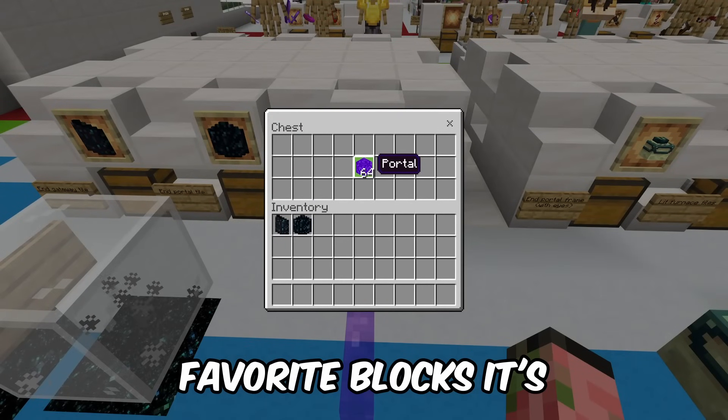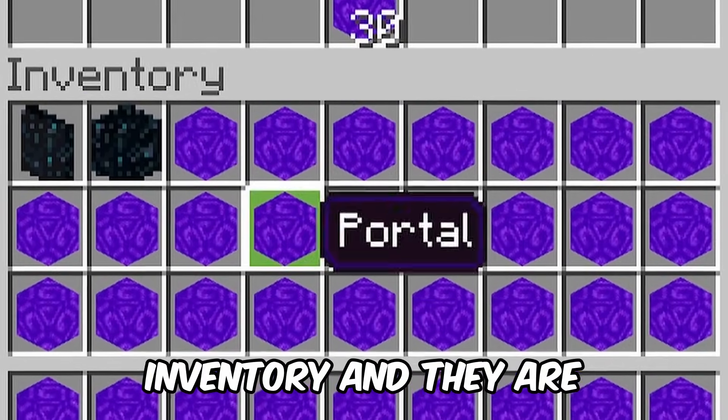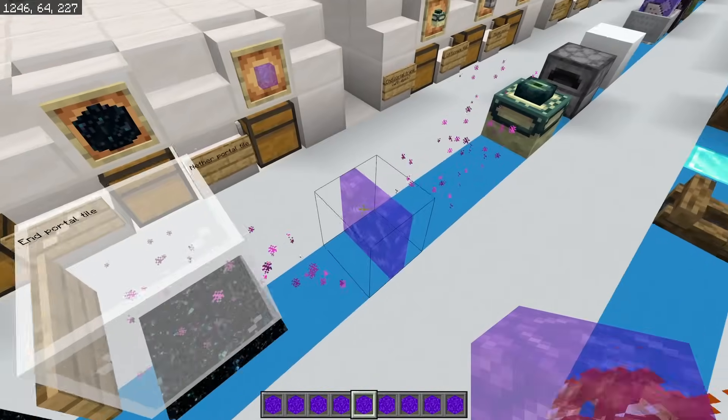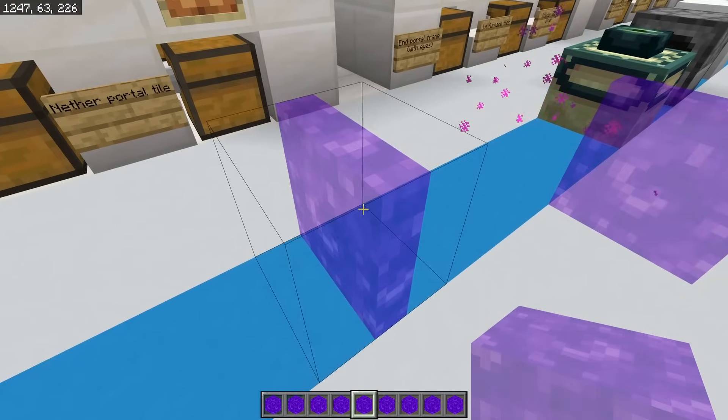One of my favorite blocks is just the regular portal block. These are actually animated in the inventory and they are so fun looking. These are of course for the nether portals. Nowadays they just break when you place them next to each other, but you can actually still use these.